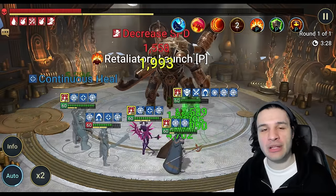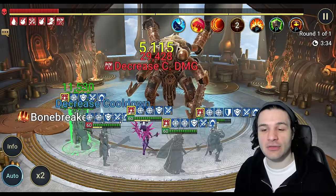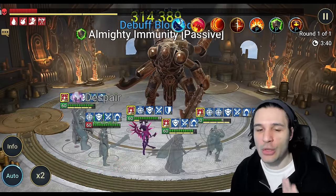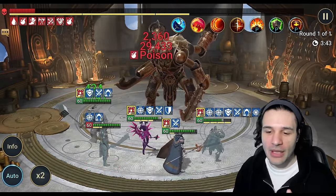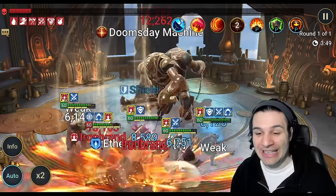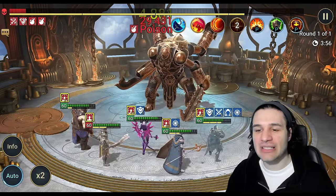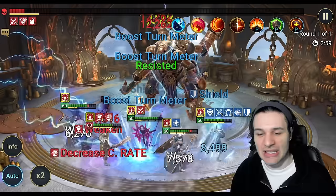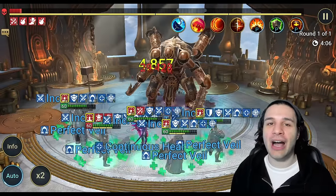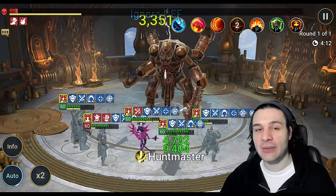The formula is four strong affinity champions and one champion that is the same affinity as the boss you're fighting — even affinity, not weak affinity. We will get to Void; there's no strong affinity for Void, and I'll cover that separately. The even affinity champion is the one you want to die. Ideally, based on the passives, you want the champion with the highest attack or highest defense to be the equal affinity champion, to lower your odds of your strong affinity carry champions dying.